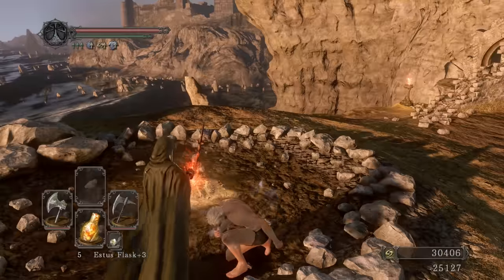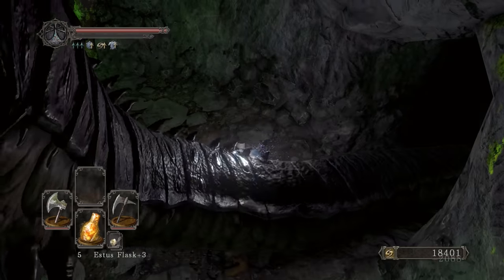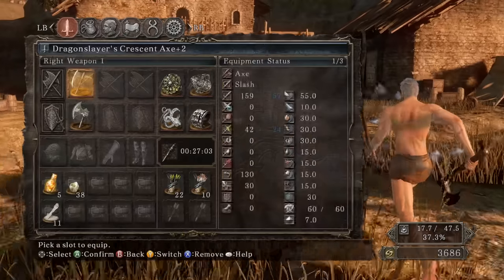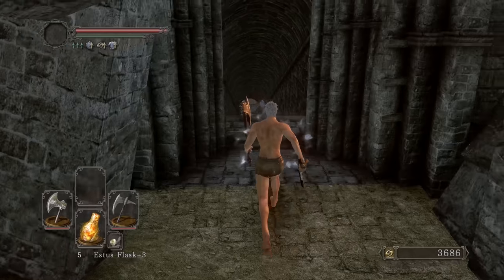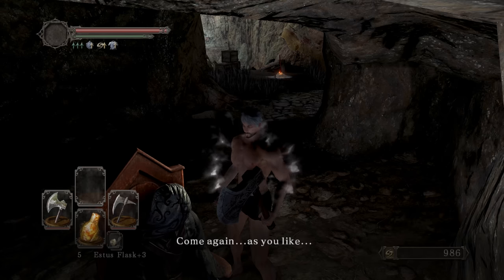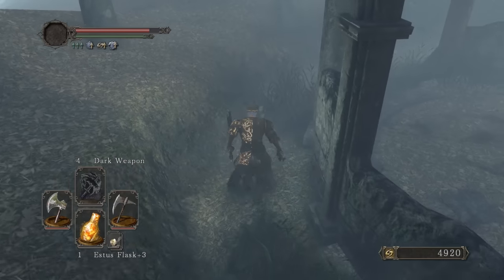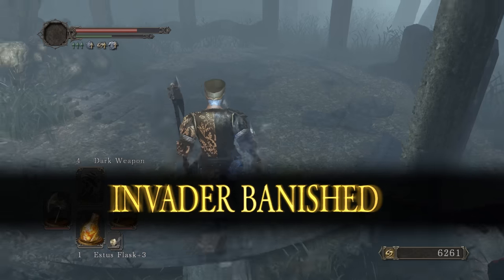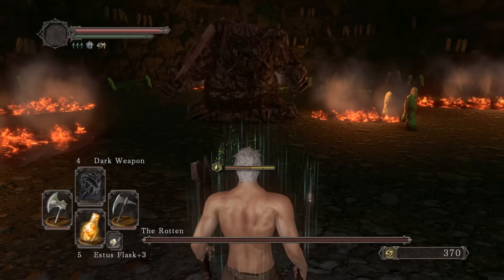I get the Bandit Axe to plus 10. Three more Faith and five more levels — I can get that real quick farming these guys, they give a lot. That's more than enough. Level up Attunement, now I can get Dark Weapon. Use a pine resin on my right weapon and Dark Weapon on my left. Go ahead and abandon the covenant, then on the way to Rotten I buy Dark Weapon. Now I'll attune it.